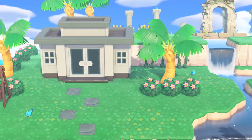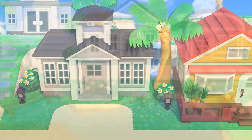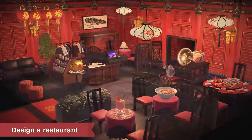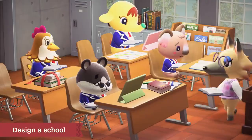The island on which Lottie's Paradise Planning Office is located has a lot of vacant buildings. You can help Lottie design these as well, such as a restaurant. Other facilities, schools for example, can also be developed.